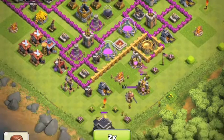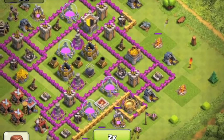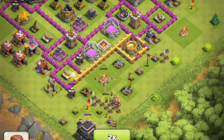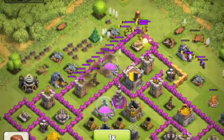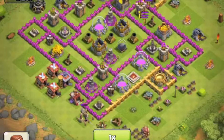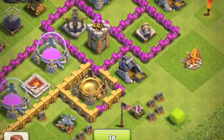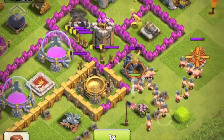So this is just a replay from when I got attacked, and my mortar does work in this — it really defends well against troops like archers, barbarians, and goblins. My clan castle comes out, and then it gets interesting when he deploys a bunch of barbarians and goblins in one place. He took a break, probably deciding whether to attack, then finally puts down some barbarians and my mortar does huge damage to them.